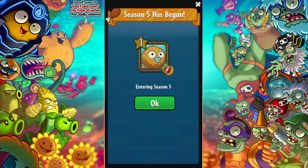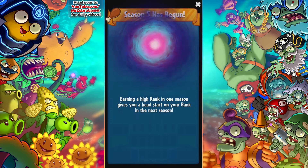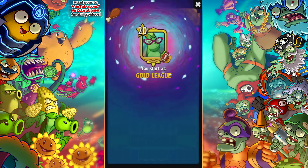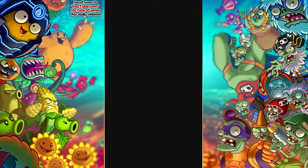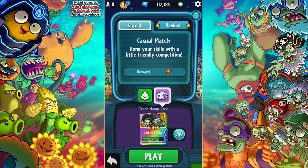Entering Season 5 — what do we got here? What are we going to start at? Hopefully like Diamond, that would be really nice. We start at Gold. I think that's what we started at last time. Well, not the end of the world. Season 5 has begun. We're starting at level 20, which is Gold League. I will try my best to get to Ultimate League this season.